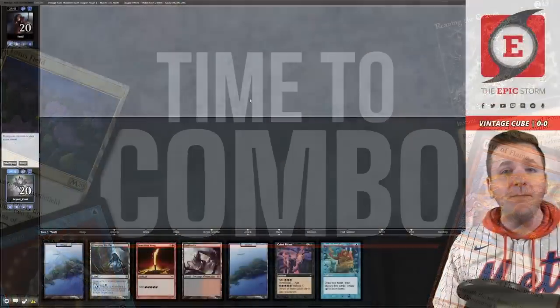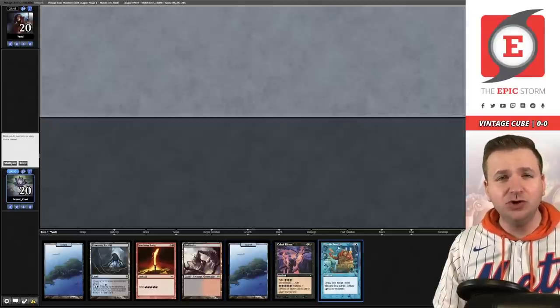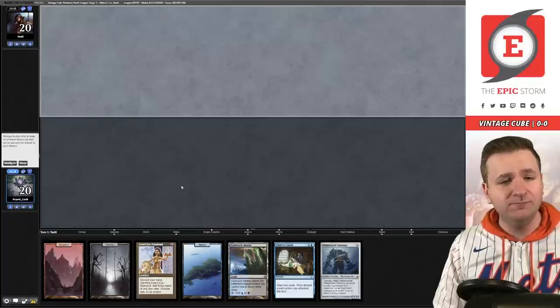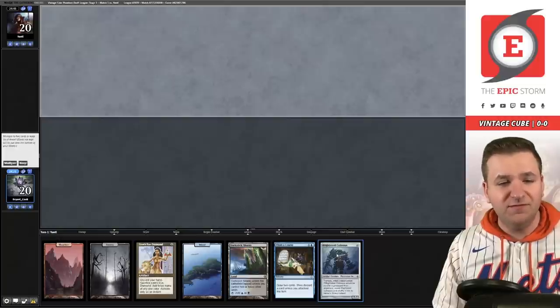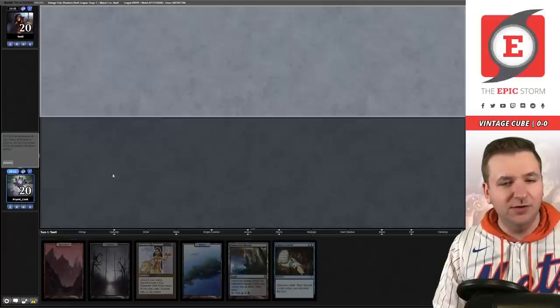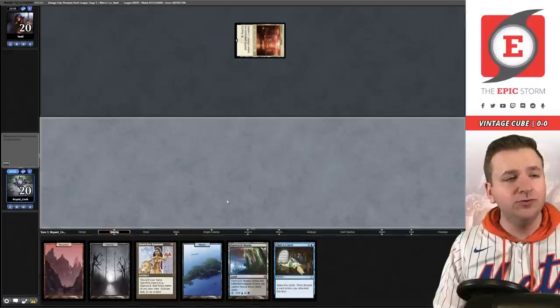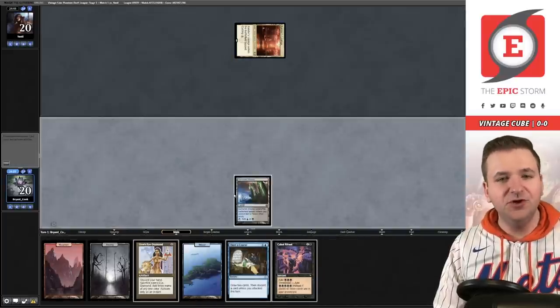Match number one — we're on the draw. We kind of have a clunky hand: it's turn-three Frantic Search and pray. I'd rather just mulligan into a hand that actually does something. This hand we're really begging to find artifacts as a Tinker target at least. I've talked myself into keeping it. We have a couple of solid hits here. Xander's Lounge, play the dark Slick Shores, pass the turn.